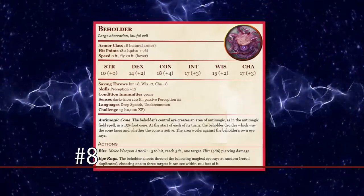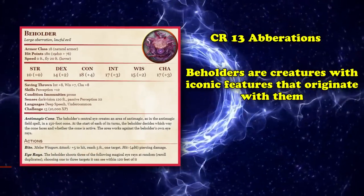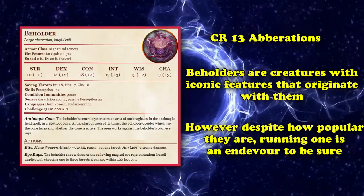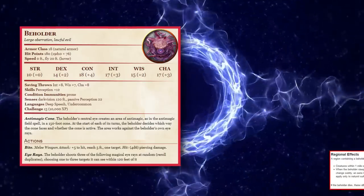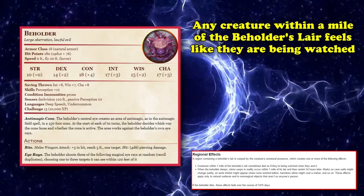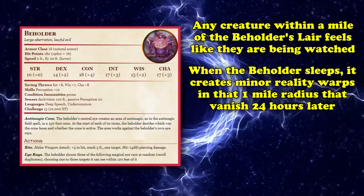At number 8, we have the Beholder — a CR13 aberration with a slew of iconic abilities that make it a fairly complicated creature to run despite its popularity. Starting with its two regional effects: any creature within a mile of the Beholder's lair feels like they're always being watched, and when the Beholder sleeps it creates minor reality warps in a 1-mile radius that vanish 24 hours later.